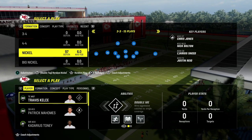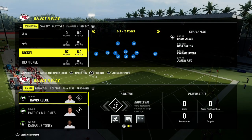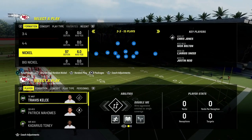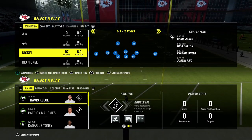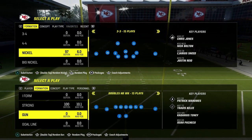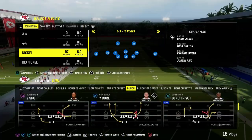It is in the 46 defensive playbook. We just released a full defensive e-book out of the 4-6 defensive playbook covering the nickel 3-3 Cup formation. I believe it is the most versatile day one defense in Madden 24, and it contains, in my opinion, not only the best coverage defense, but also some of the best pressure concepts in the entire game.